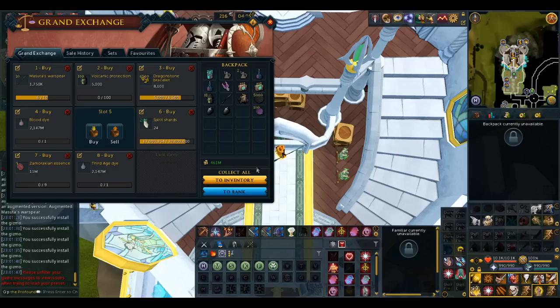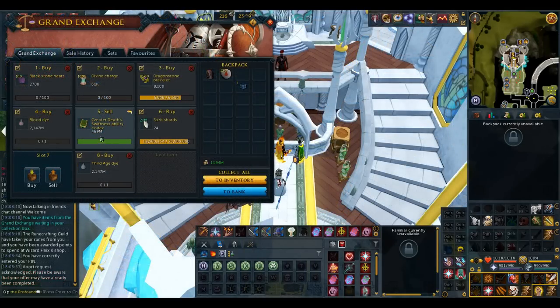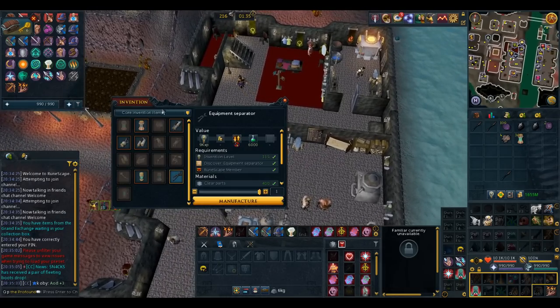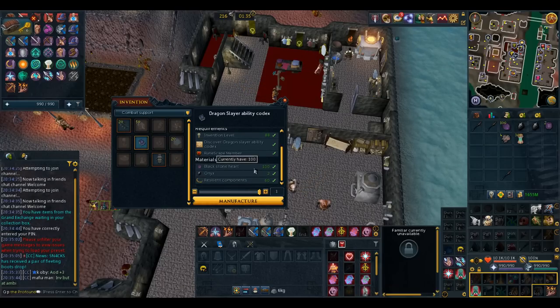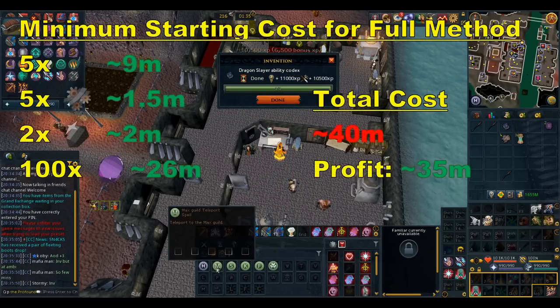I assume the margins will also go down after this video, but it should still remain good GP due to the high input requirements and the risk involved. The second codex we'll be making, the dragon slayer ability codex, takes 5 spears, 100 blackstone hearts, and 2 onyx, and it sells for around 75 million right now, which gives over 35 million profit.